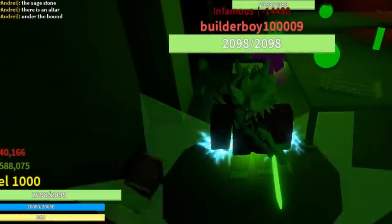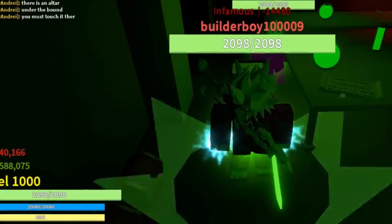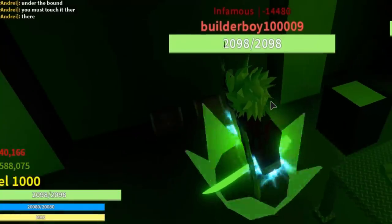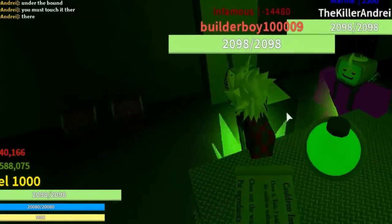Step five: once you've got the magma rose and the soul fragment, go back to the alchemy lab and locate this cauldron right here. In order to create a light rose, just go ahead and use your magma rose and your soul fragment by touching this cauldron right here to create a light rose.